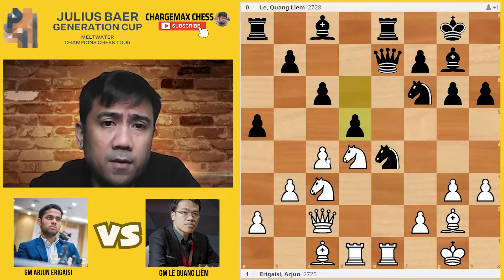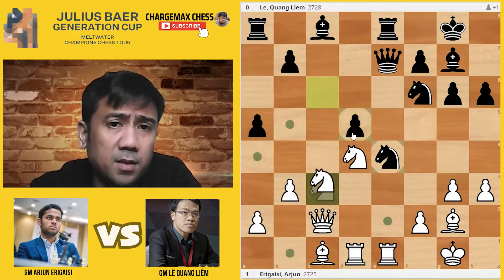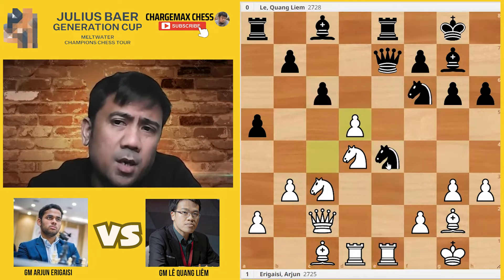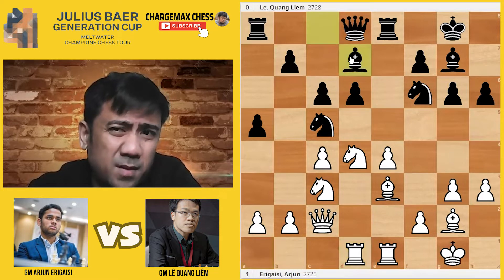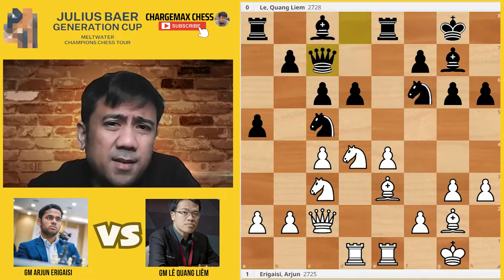With queen C7, I think Le Quang Liem had to play queen C7 first here. But with queen C7 there's a typical knight C-B5. Arjun went for knight B3, but the best way here was knight D-B5.